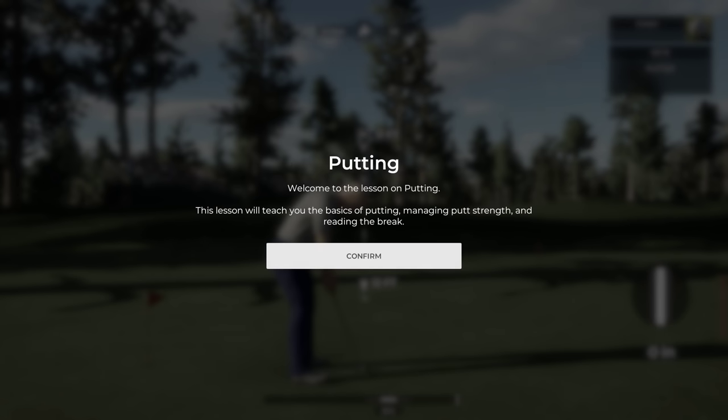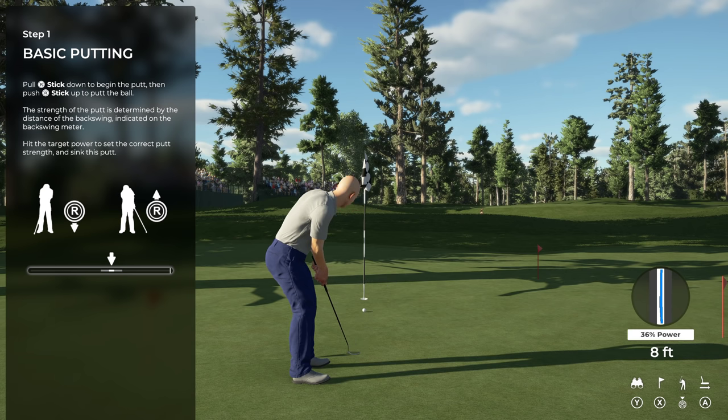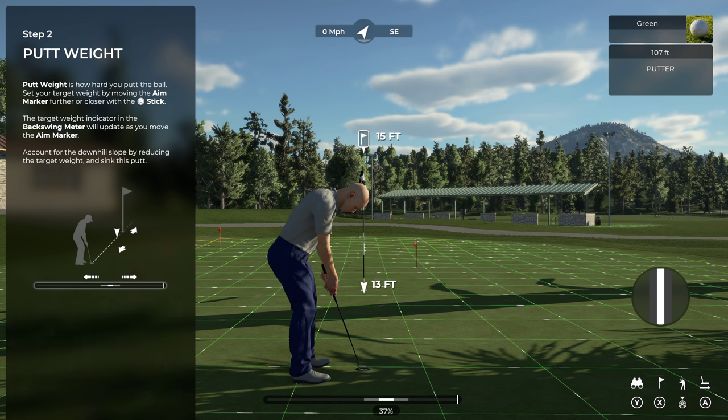Now we'll look at one of the most important skills — putting. Pull back on the swing stick; the farther you pull back the stronger your putt will be, and the backswing meter at the bottom gives you feedback. The putt weight controls how hard you hit it — to set your putt weight, move the aim marker towards or away from you. The further away the marker, the stronger the putt. For a downhill putt, move the aim marker closer to ease up on weight.